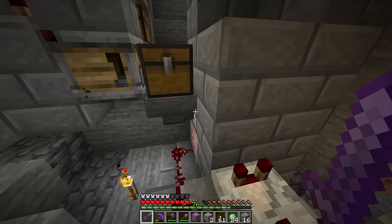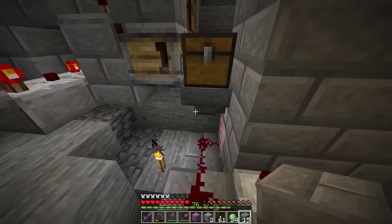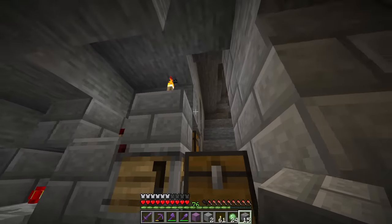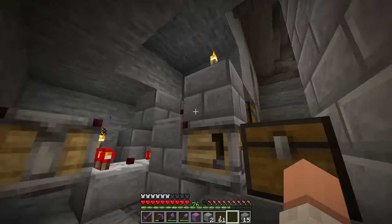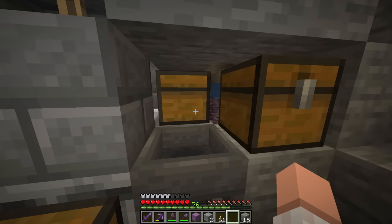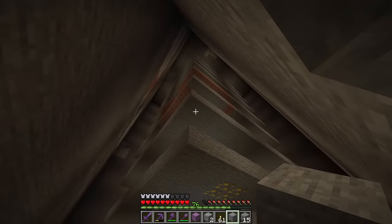It shot into this chest, got sucked into this hopper, went into this dropper here, and then got shot out and went up a water column which is right here that leads to the surface. So this will just continuously shoot out slime blocks whenever the crafter becomes full. The way we collect the slime balls is we funnel all the balls down here, and these chests sort of guide it into this hopper right here. So that's basically the whole thing.